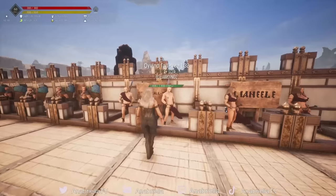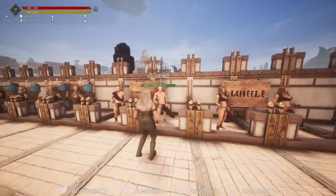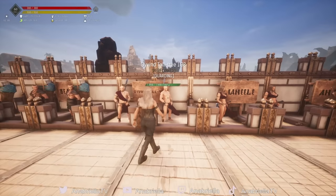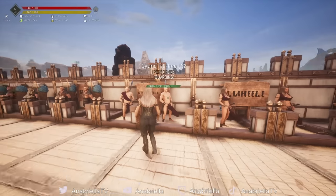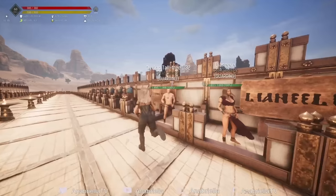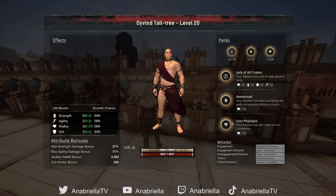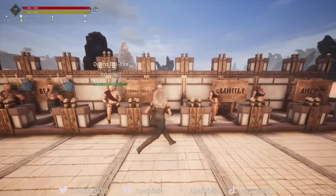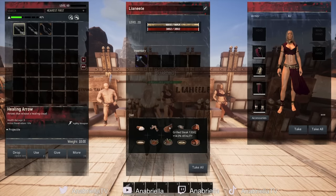Oyvind has 30 strength, 10 vitality and 5 grit — a strength thrall, so a strength weapon on him. His damage modifier is lower than Leonil's, but the Nordheimers level well in HP. Looking at his leveled stats, the HP is very good. If you want your thrall to level the most in vitality and squeeze out the last percentage chance, I suggest you give them grilled steak.